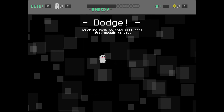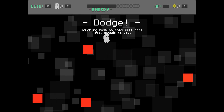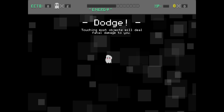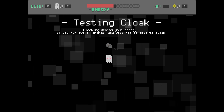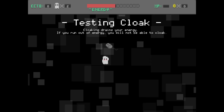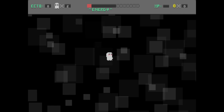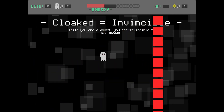Dodge and shoot — most objects will deal fatal damage to you. Testing cloak: cloaking drains your energy, and if you run out of energy you will not be able to cloak. You use the left mouse button to cloak. Click it and you're cloaked; unclick it and you uncloak. If you run out of energy you uncloak. While cloaked you're invisible to all damage — so that's basically my dodge.